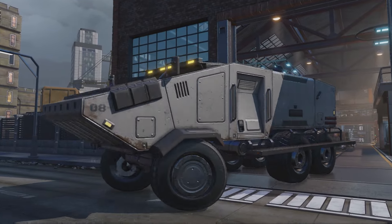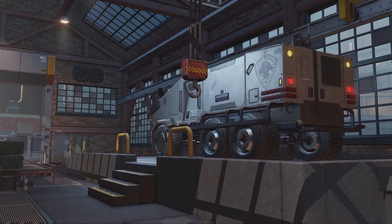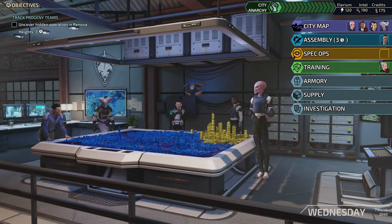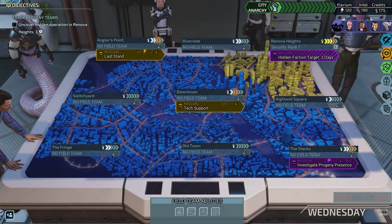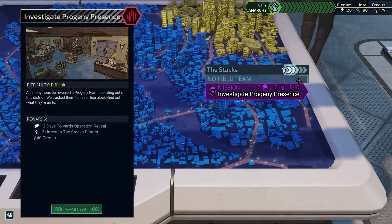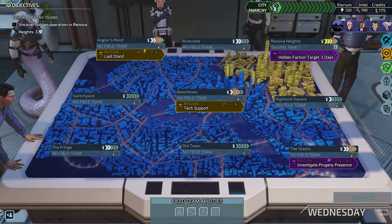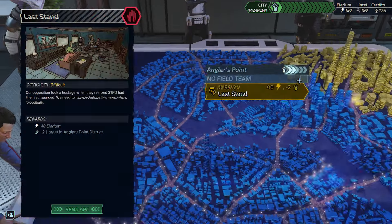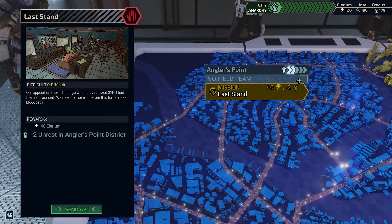Every mission begins and ends at HQ, your hub for all operations. New missions and their potential rewards can be viewed in the city map. Chimera Squad can embark on some missions immediately. Investigations can speed progress towards critical missions. Some missions may not have the most tantalizing rewards, but need to be prioritized for other reasons, like lowering the level of unrest.